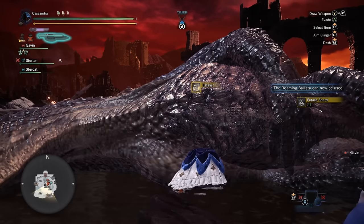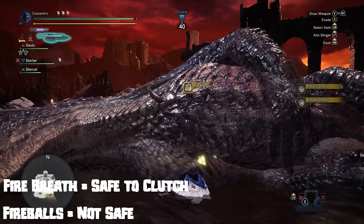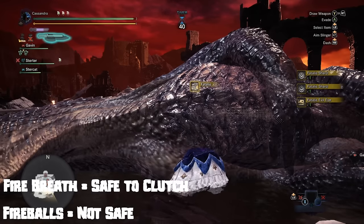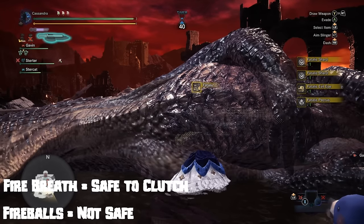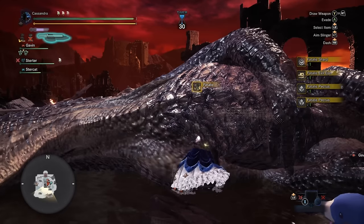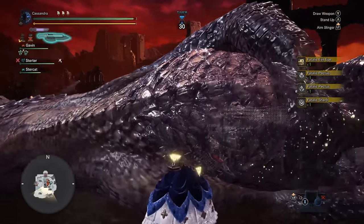However, when clutching onto Fatalis' head with the fire attacks, the projectiles will knock you off or consume some of your mantle, but the attacks that involve breath or a steady stream of fire will not knock you off. It's an important distinction as the huge cone breath or the vertical tick damage breath may look scary, but they're actually very large openings.